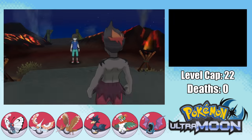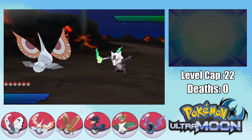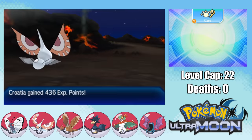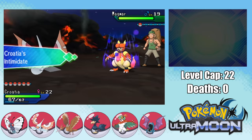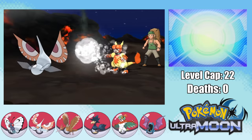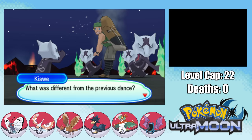With our evolved team it's finally time to take on Kiawe's trial, which is really difficult since you have to do it all in one go. I want to start the Totem fight with Intimidate from Masquerain so that we can use Hydro Vortex against the first Marowak to take it out in one hit — which works pretty easily. We then have to face Hiker David and his Magmar. His Magmar can actually live a Hydro Vortex so we take a little Clear Smog damage, but we eliminate it with another Bubble Beam.